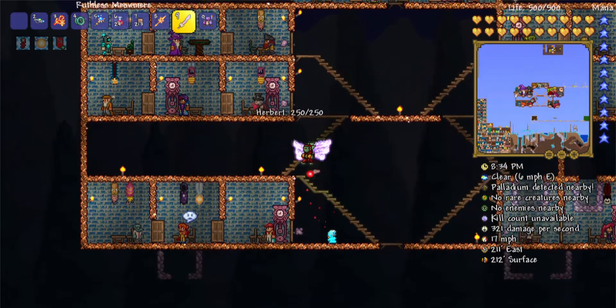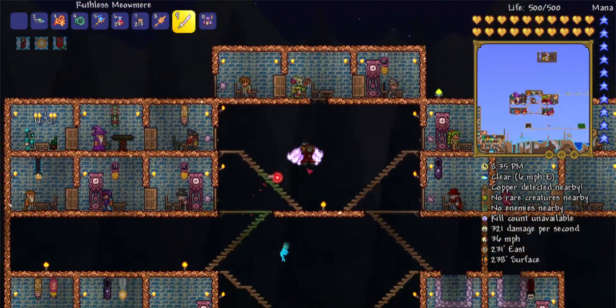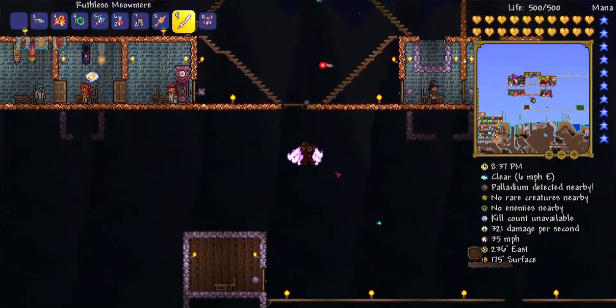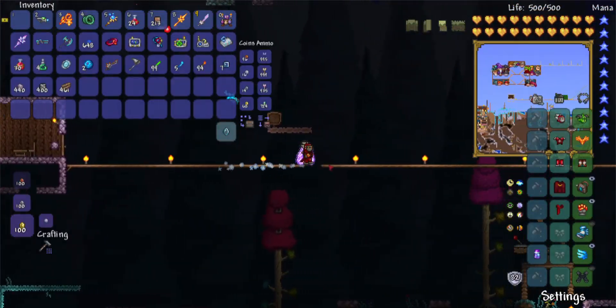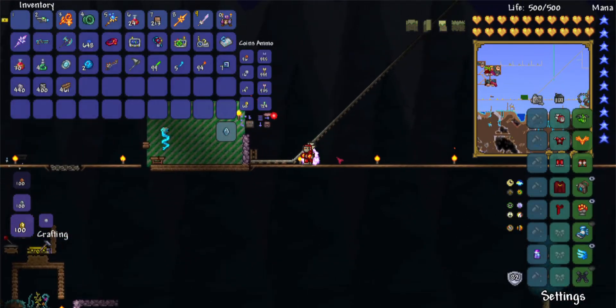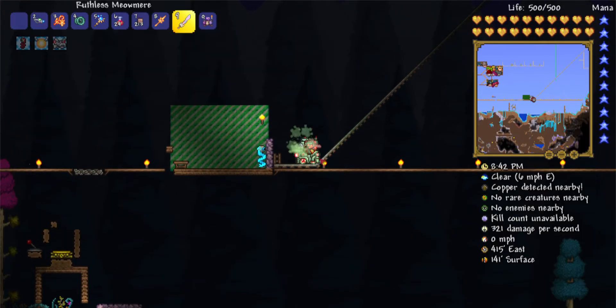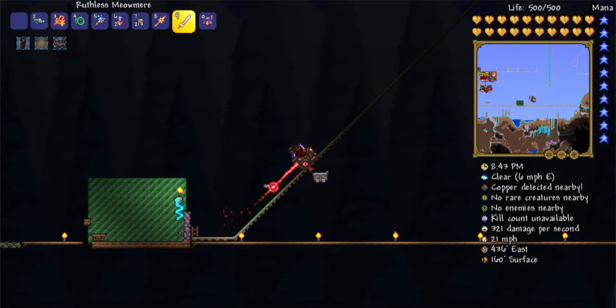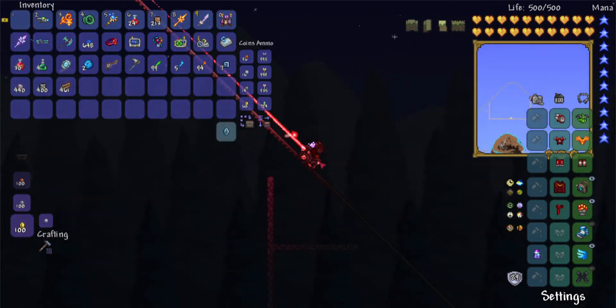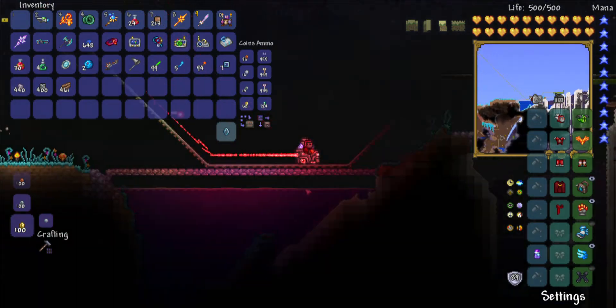All the NPCs are in here, except for the nurse and the mushroom guy, because the mushroom guy has to have his own special standards to be an NPC. He thinks he's special, but he's really not. Right here I have a little roller coaster. I got this mine cart — even though I do not have an expert world, I went to an expert world and got all the materials for the special laser mine cart.